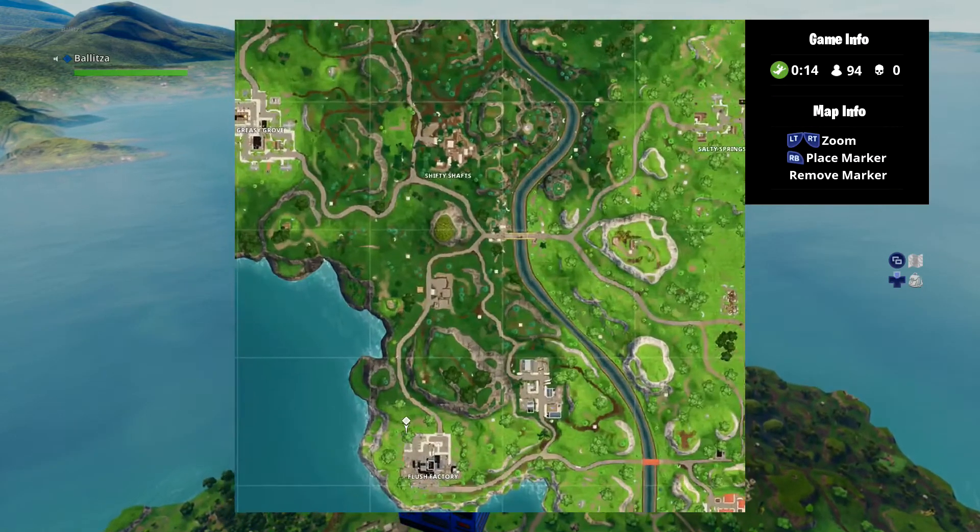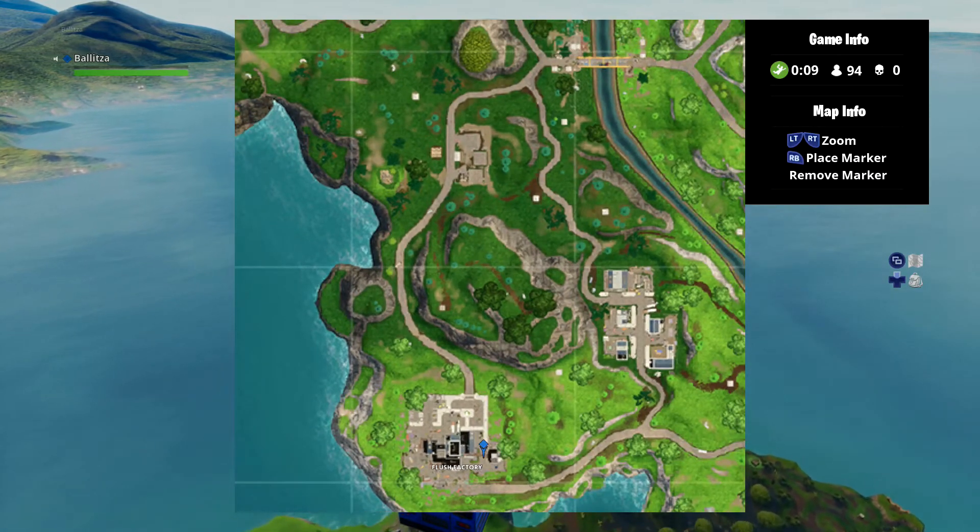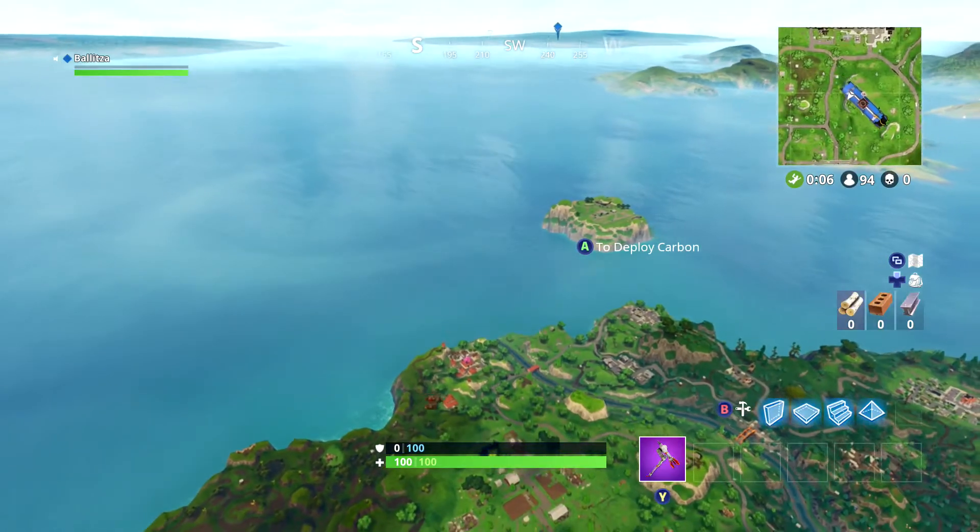The third and final spot I will be showing is over here at Flush Factory, down here in the bottom right hand corner, about right in this area at this building. There will be a dance floor there. I'll be right back when I land.